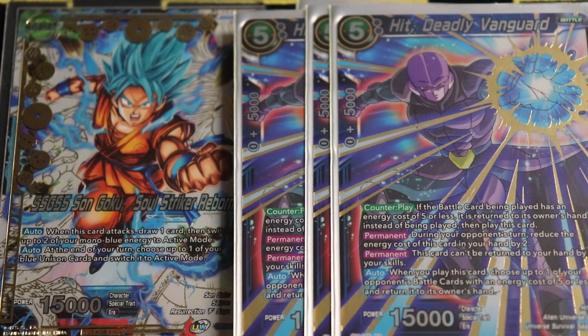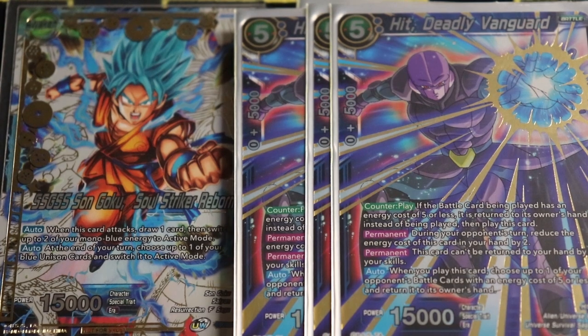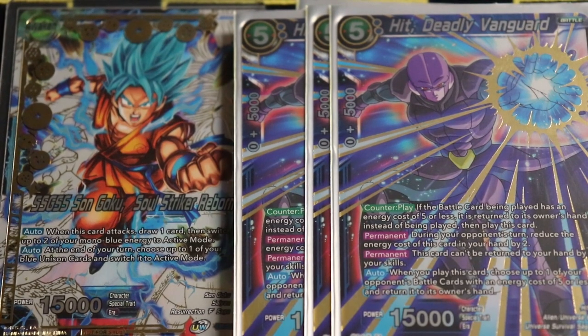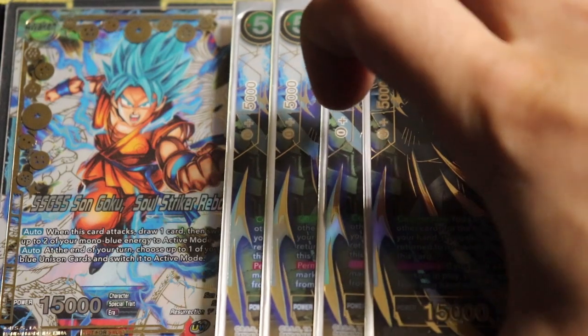Hit is a 15k that can put on pressure after you play it, gets rid of two different threats, and helps with the tempo of the deck. If you get to resolve Hit and the next card I'm going to show you on back-to-back turns, you'll really be in a winning position while putting pressure on your opponent — because they're not going to be able to put pressure on your unisons.